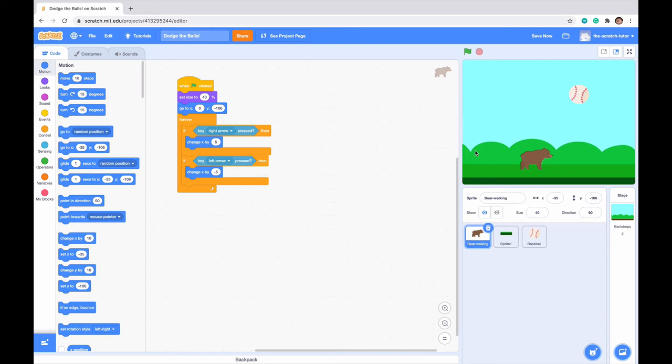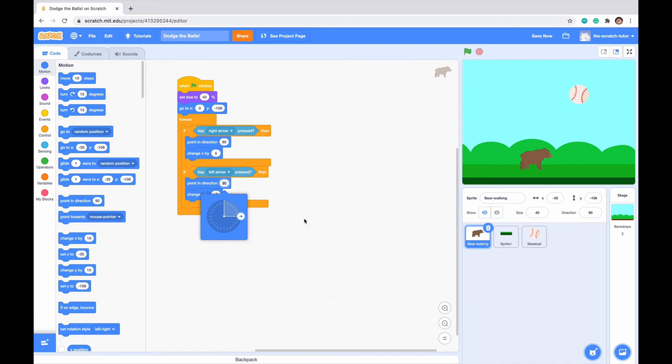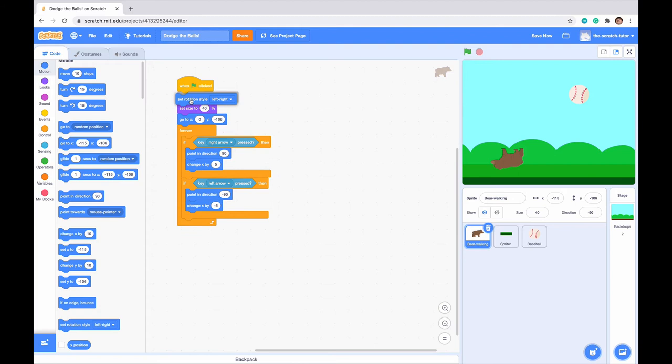Next, we want the bear to point in the direction it's moving. Go to point in direction for both if-then statements — right arrow points to direction 90. For the left arrow, set it to point left. When we click the green flag the bear looks right on right arrow and left on left arrow. Our bear accidentally turned upside down, but an easy fix is to add set rotation style left-right above the when green flag clicked block. This makes our character look both ways without flipping upside down.